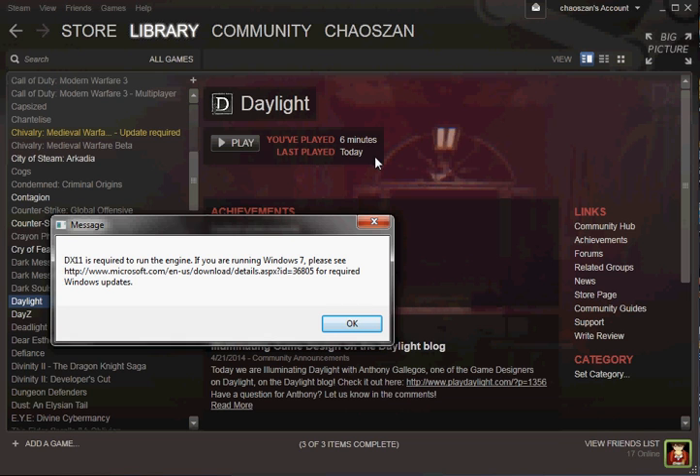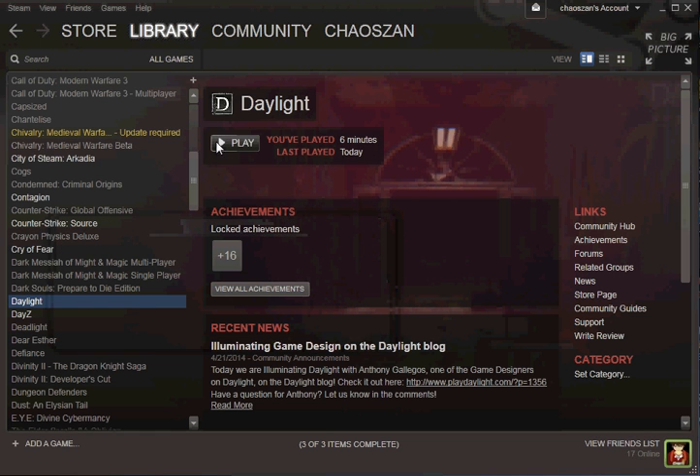DirectX 11 is required to run the engine. If you're using Windows 7, please see the link below for required Windows updates. So you go to that link and it's going to say you can download these things, but they're not going to work on Windows 7. And for whatever reason, that's a bad link — you can't even do that.